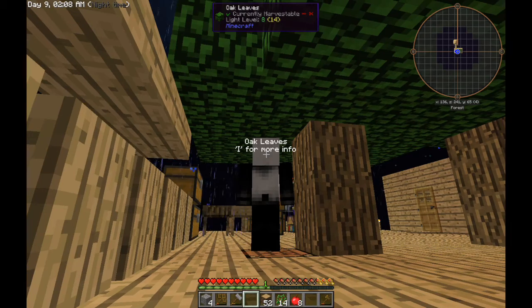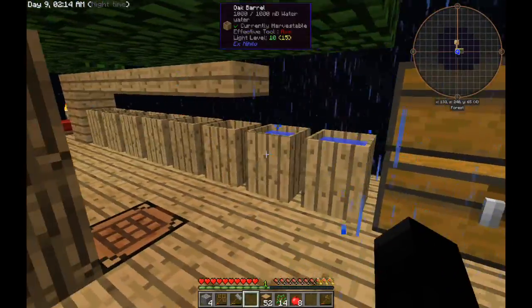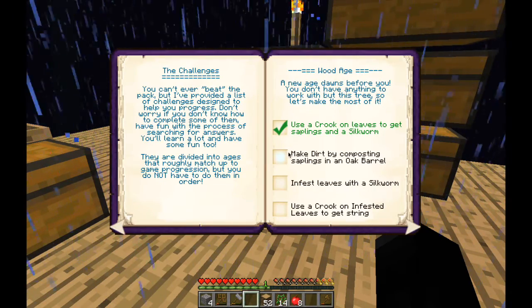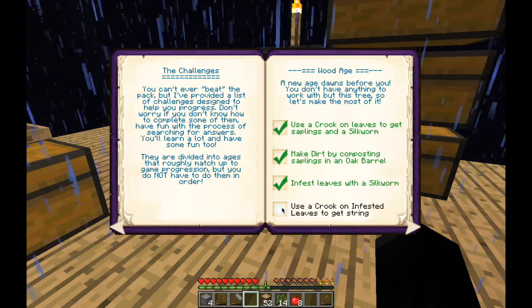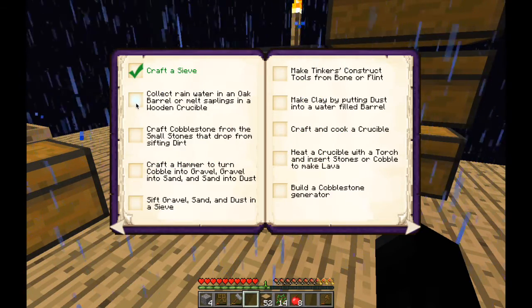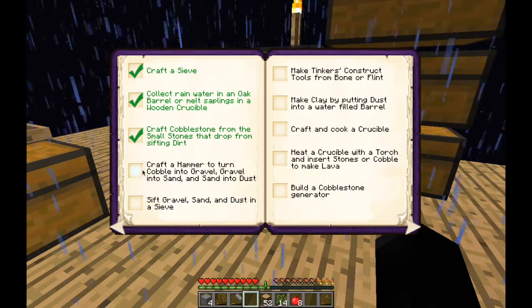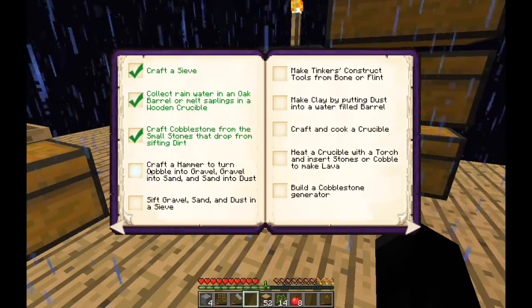Since the last episode I've been doing quite a bit of work. The first thing I want to do is go in here and mark off the achievements that I forgot to do after last episode. Use crook — yep, did that. Craft a sieve. Collect rainwater in an oak barrel — yep, did that. We're doing that right now, it's raining.